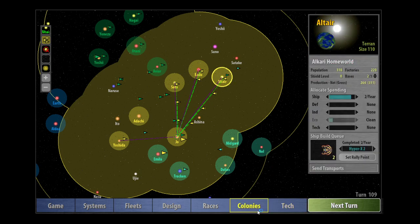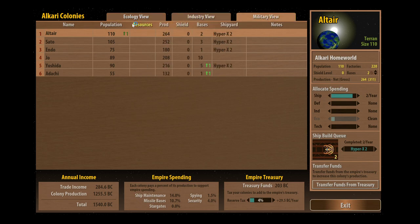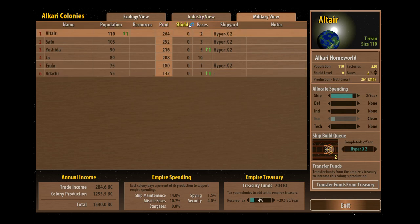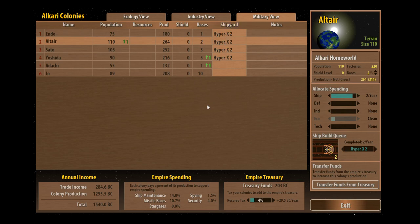It's been a few days since I've played this one, so I just want to have a quick look to see where we're at. Here's a screen we've not looked at before — this is the military view. It's the military view of your colonies and it tells you all the production you can output. You can sort things by production, see how many shields and missile bases you have, and what your shipyards are producing. At a glance you can see the broad output of your military efforts.